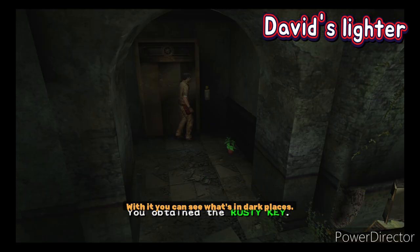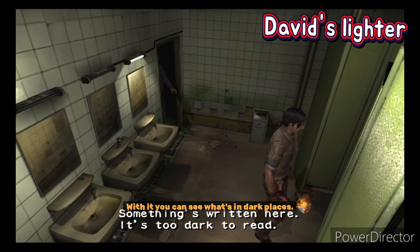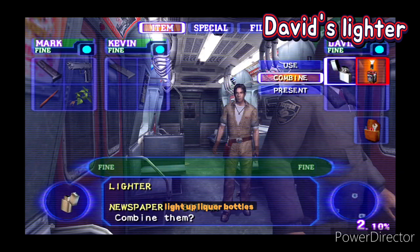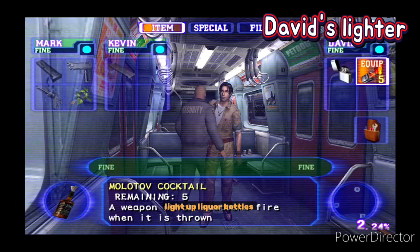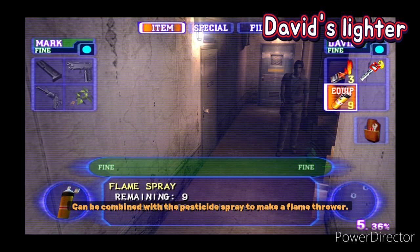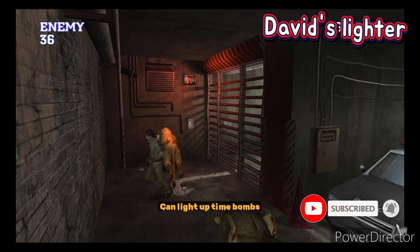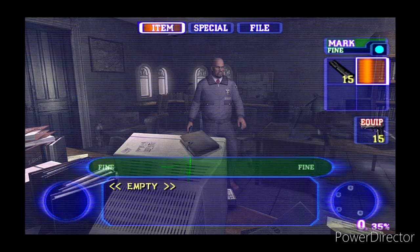David's lighter — you can find lighters in the game, but this shortcut means you start with one. The lighter is very useful not just in this game but in many Resident Evil games. You can light up dark areas and check for items, mix it with the pesticide spray to make a flamethrower, or light up a time bomb.